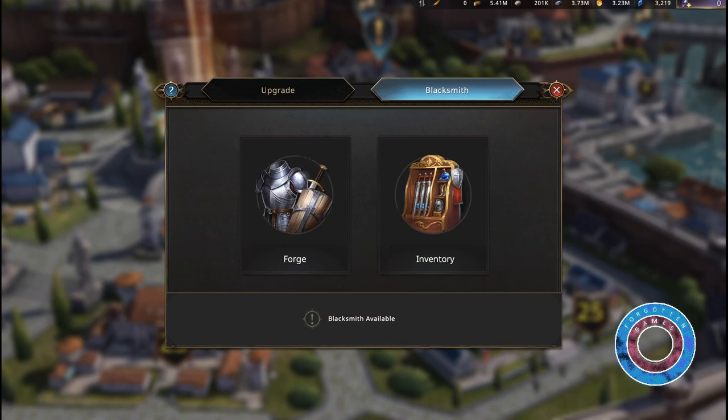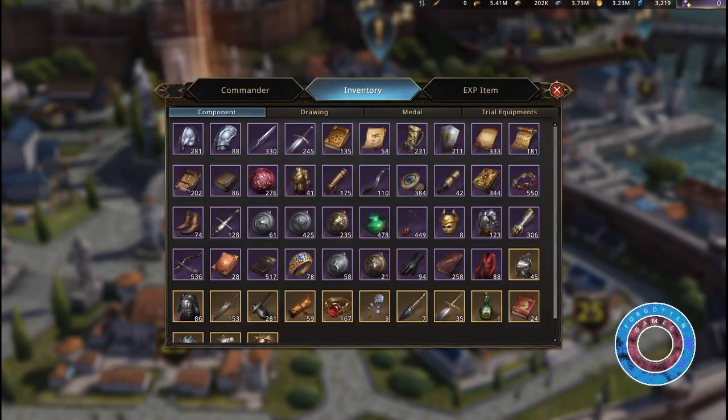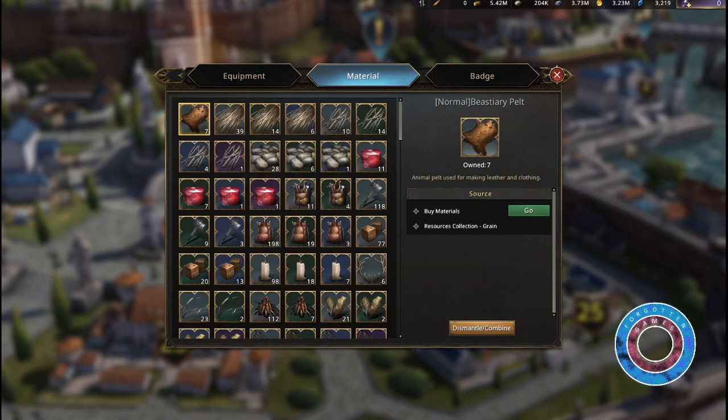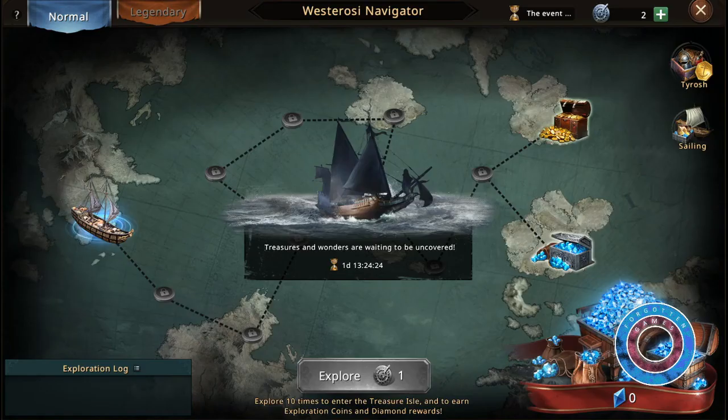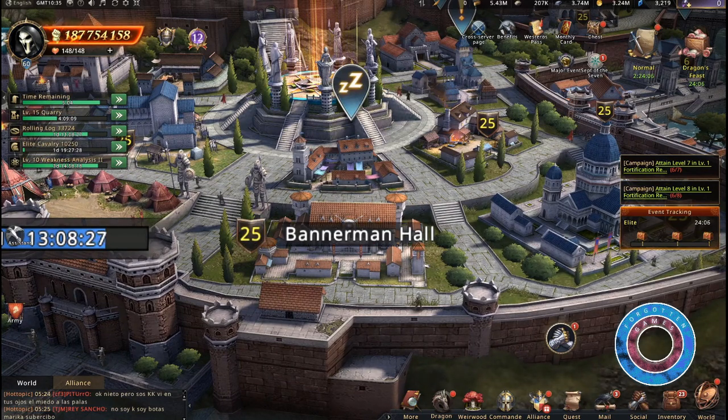That brings us to the second button: inventory. Here you'll find all the equipment and items you've gathered and crafted. With the exception of commander items, you'll find those in the commander tab from the bottom menu. As you progress through the game you'll find most materials in chests — for example, often found in the Westerosi navigator as well. If you can stack up 24,000 blue diamonds you can even do a full legendary run, and many other events give them as well.